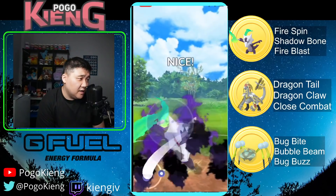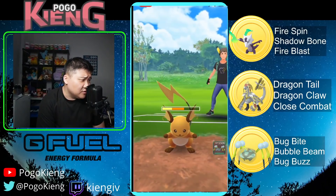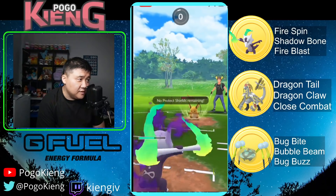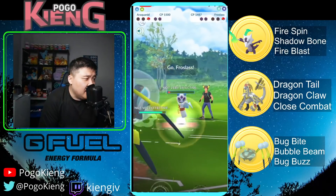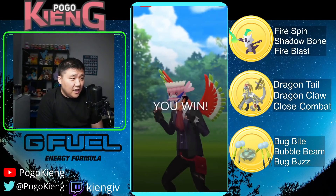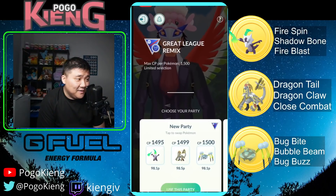Here comes... no, it's a Raichu! Very interesting. We'll see what they throw here — they end up throwing the Wild Charge, which does a tremendous amount of damage. I'm going to get bugged down, and this Froslass has absolutely no chance against Araquanid — I'm pretty sure that's how you pronounce it.